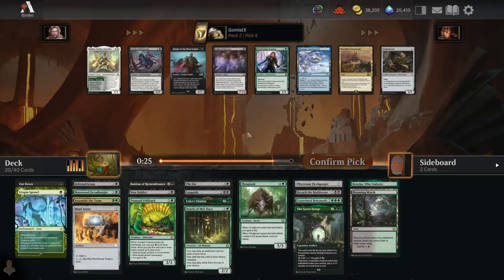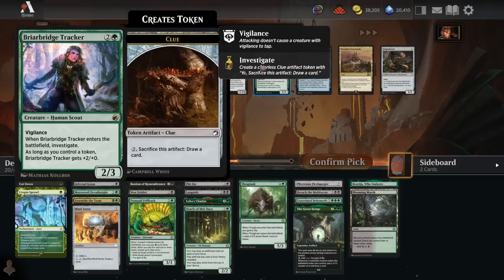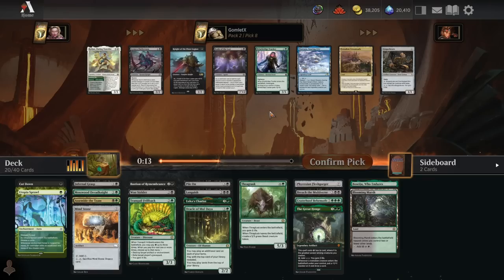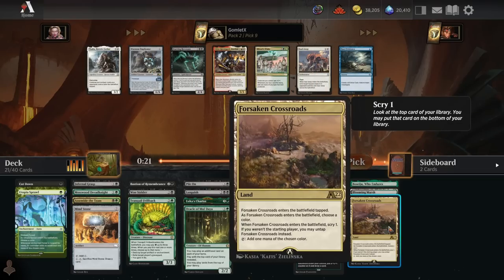Forsaken Crossroads for fixing is probably what we're supposed to take here. There's a bunch of great cheap creatures like Briarbridge Tracker - probably the best one for this deck, being a value play and drawing us a card even if we board-wipe it away with Languish or something. The others are better at attacking and getting early damage in. I really want Tracker, but I think I have to take Forsaken Crossroads to get a green-black land, whichever color we need.